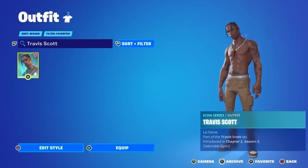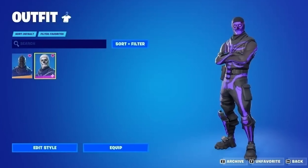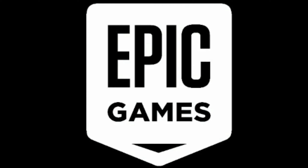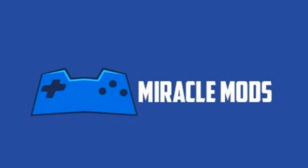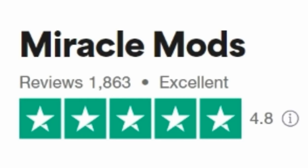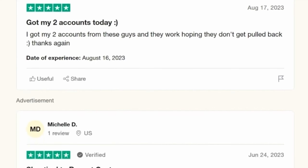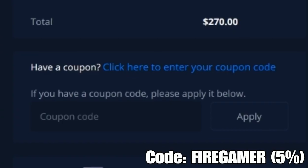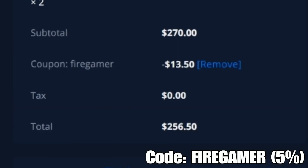If you're looking for cheap, fast, and reliable Fortnite services such as stacked accounts and more, head over to Miracle Mods. Since buying accounts is against the terms of service, Miracle Mods offers a ban warranty, so if anything happens to your account you'll receive a replacement. They have almost 2,000 positive reviews on their official Trustpilot page and are among the most highly reputable sellers. Use code FIREGAMER for 5% off — the link is in the description below.